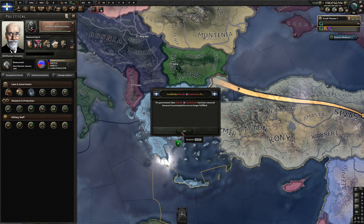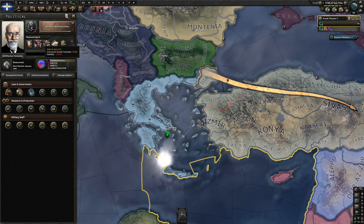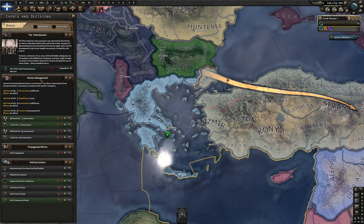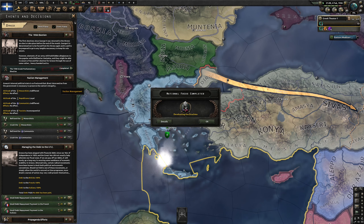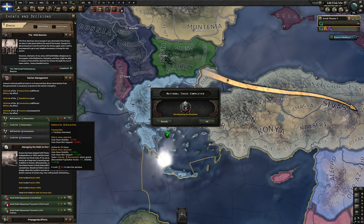One of the things I saw here is faction management. Basically now, all the factions inside your country — if they like you, they will provide you with stability and war support. If they don't like you, then you can expect all kinds of bad effects going forward.